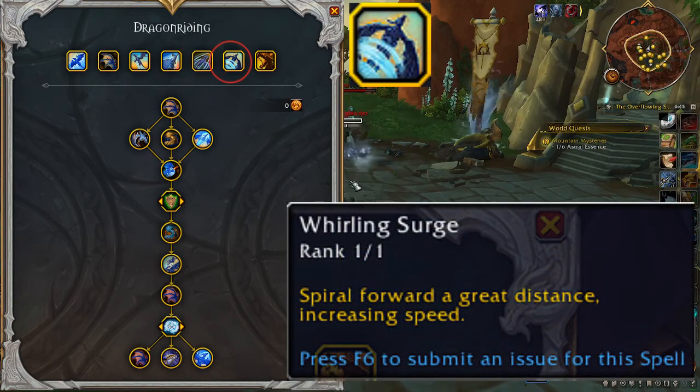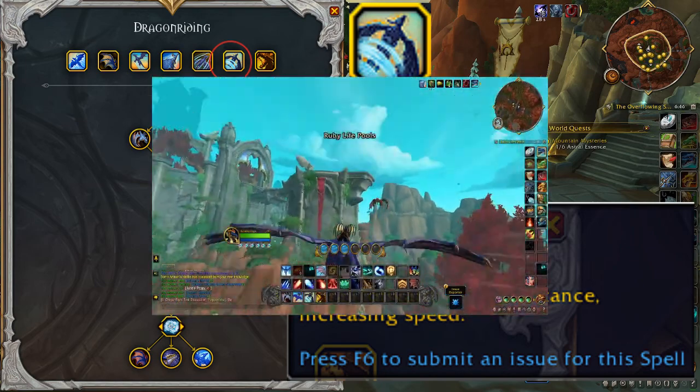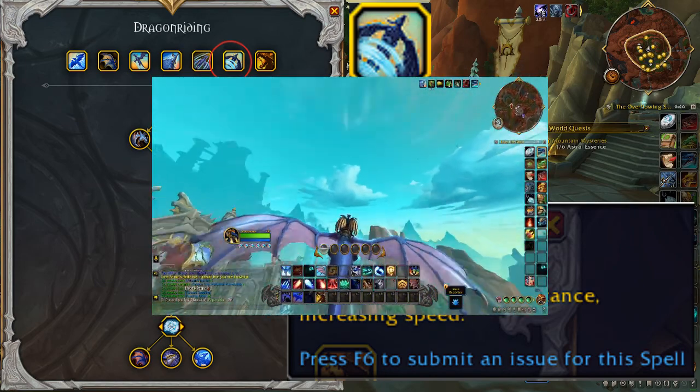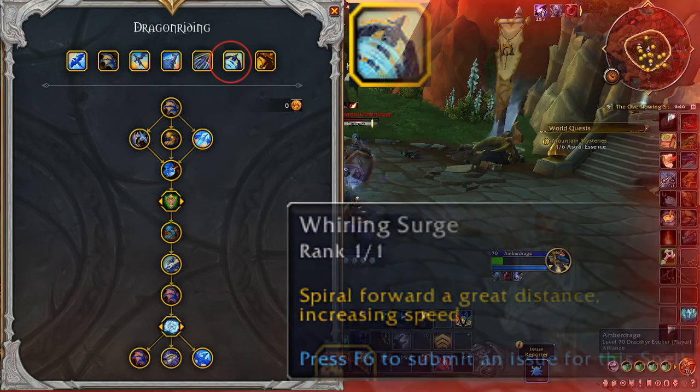Whirling Surge is the next active ability. Spiral forward a great distance, increasing speed. When used, this ability causes you to do a barrel roll and shoot you forward really quickly. It also increases your speed to max level until the use of the ability has completed.